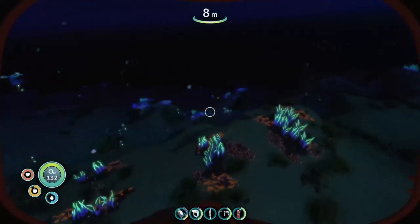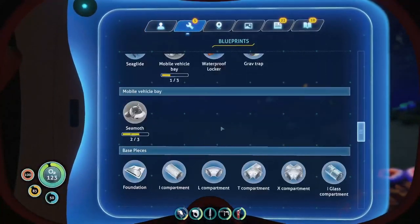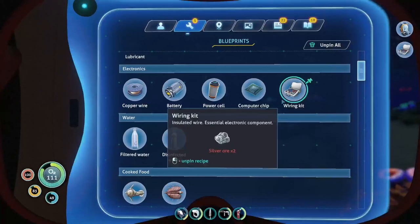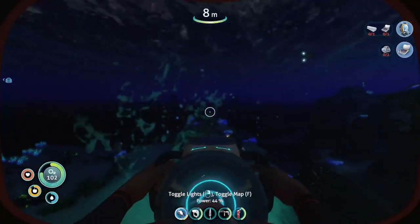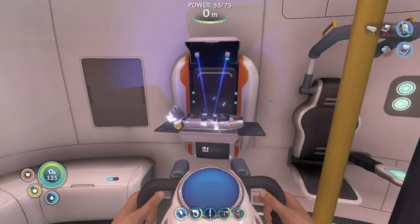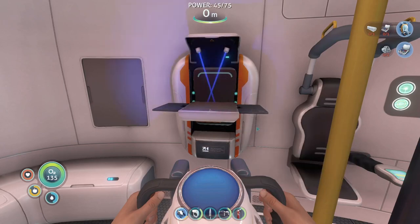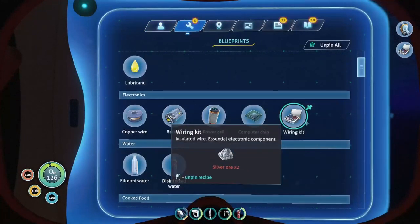Alright, where can we go next? I'm gonna try to gather a couple things. The rebreather - what do we need for that? Wiring kit and fiber mesh. The wiring kit needs two silver ore, which we already have. And the fiber mesh needs creepvines. I've crafted the mesh and now the wiring kit, and then we should be able to make the wonderful rebreather. I'm not sure how much it upgrades our depth ability, but I'm sure we're gonna go a lot deeper. There we go!